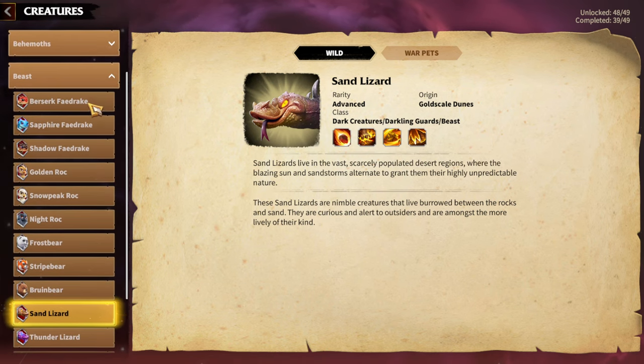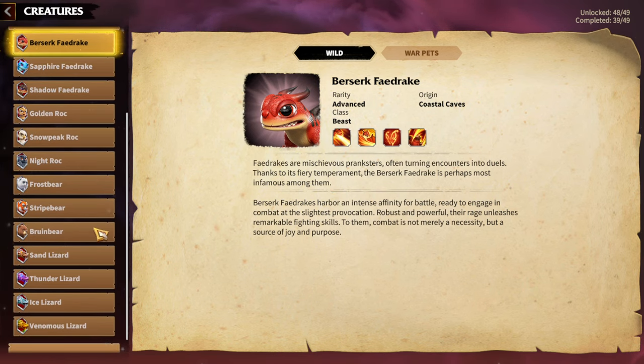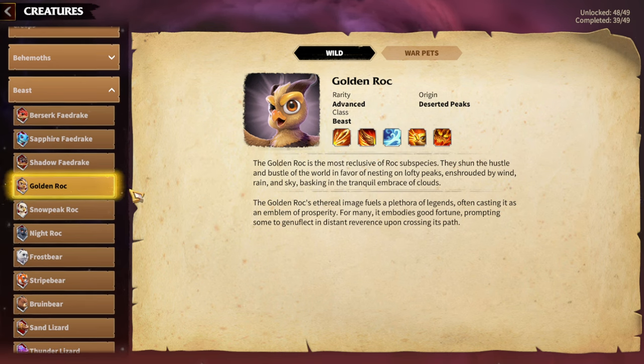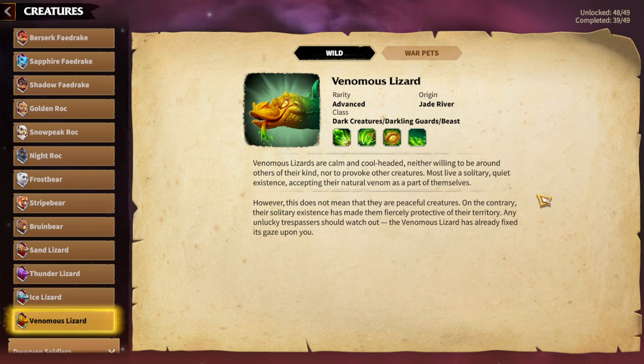In terms of cavalry there is Berserker Fairdrake, which is quite a good cavalry Warped and especially great with Emrys, and there is Golden Rock — which is also great with Emrys. I think Cavs are one of the weakest Legion types in the game, and the only two good cavalry Warpeds are Berserker Fairdrake and Golden Rock. What's left is Venomous Lizard, which you can actually play with anything. Venomous Lizard deals damage with poison, and the best way to utilize it is with infantry because infantry stays alive longer, giving more time to apply poison.